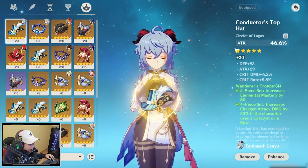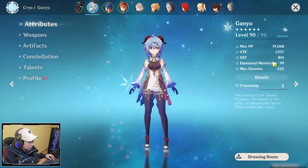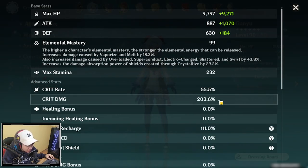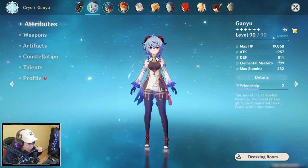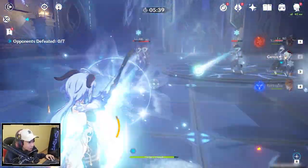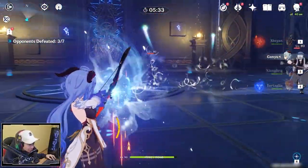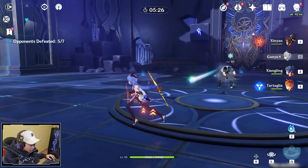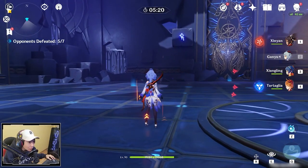Now I'm going to change the attack percent helm to a crit rate helm. The situation is I lost a lot of attack, but in turn I got a lot of crit rate, and crit damage increased to 200%. So I'm going to be doing less damage overall, but I'm going to be doing more consistent crits because of the crit rate helm. The damage now started at 19,000 and goes up to 22,000 as I kill enemies, so I'll be critting more often but sacrificing the peak damage without the attack percent hat.